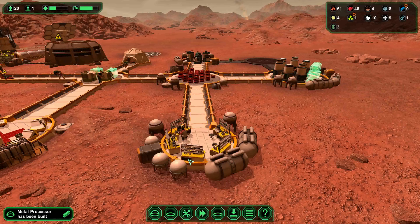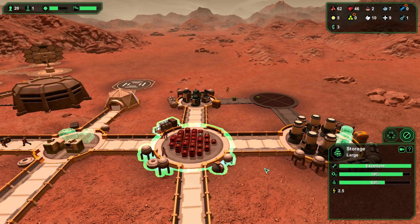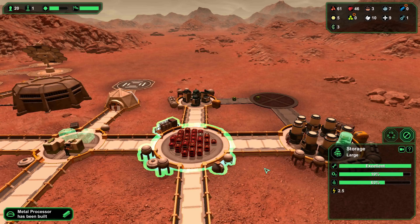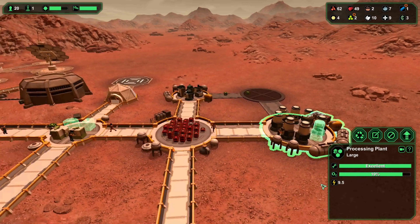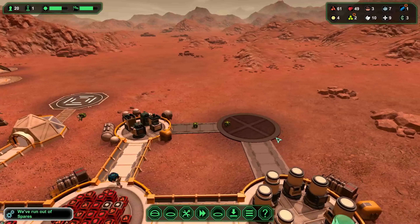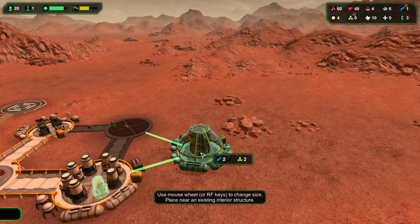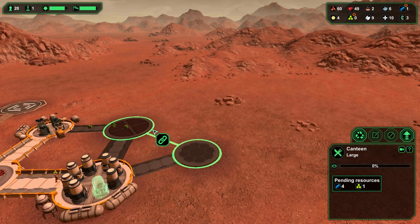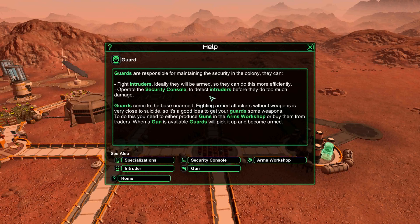Our med kits are being produced at a relatively good rate, and hopefully we should have some in storage soon. Although speaking of storage — 63% already used up, mostly food. And as you may have noticed, our oxygen levels are starting to drop — 19%. So on top of the canteen, I think it would be beneficial to build another oxygen processor and connect that up to both of them. Guards — what's up with the guards? Fight intruders, ideally be armed so they can do it efficiently, operate the security console and detect intruders before they do damage.